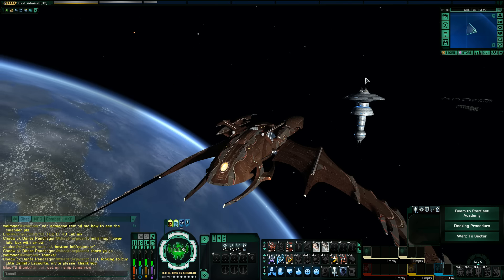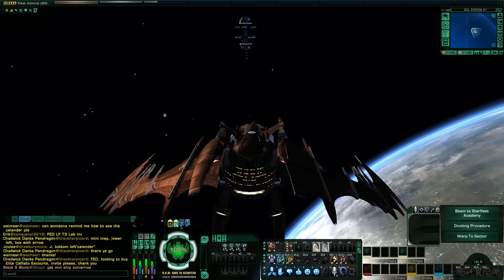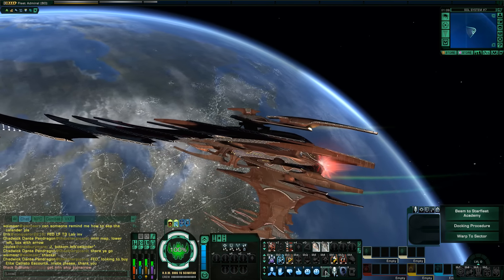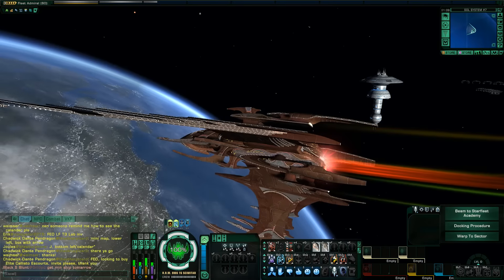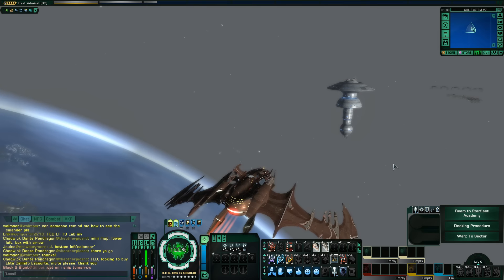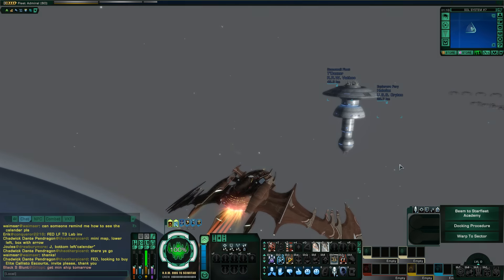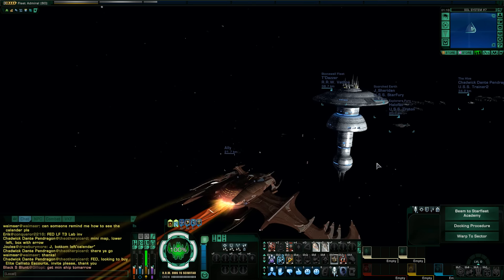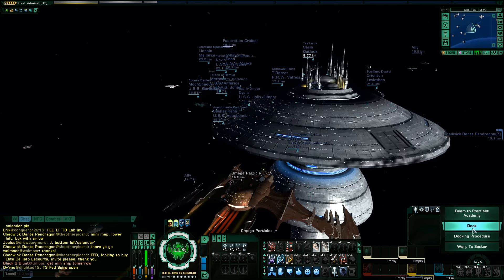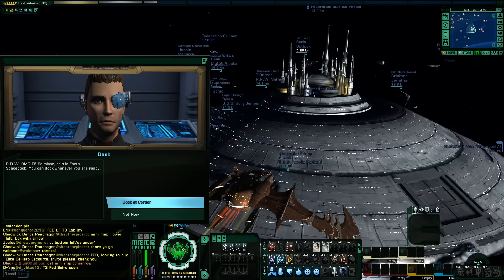Now that you've had a chance to see the visuals in space, I'm going to head over to Earth Space Dock, dock up, head over to the Tailor, and take a look at some of the customization options. Then we'll take a look at the Admiralty cards, and then I'll move over to the other factions and take a look at those ships.